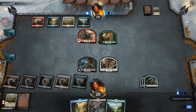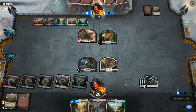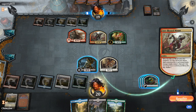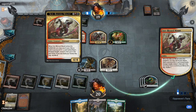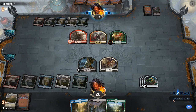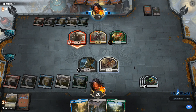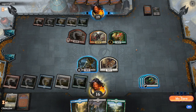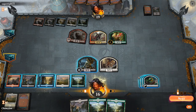Next turn we can potentially get a good nine drop. And if we end up with Zakama, we might be able to kill the Blade Wing. Search your library for a card named Hawatly Dinosaur Knight - that's the Planeswalker. But he's got lands in his deck, and he's gonna attack for four. I'm okay trading with either one of these, actually.